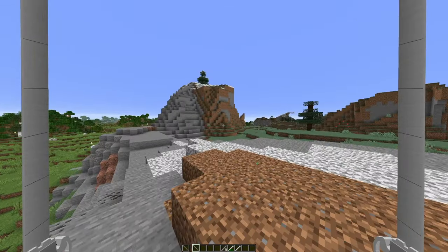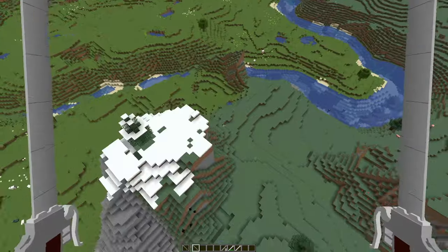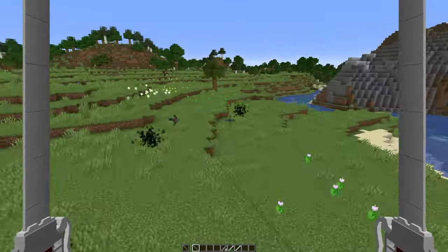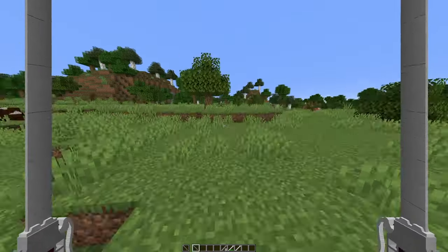You can attach to different surfaces, and if you want to go up, you just look up. You can fly anywhere once you've attached to something, and that way you can move around. That's how the ODM gear works.